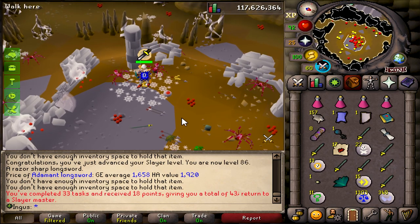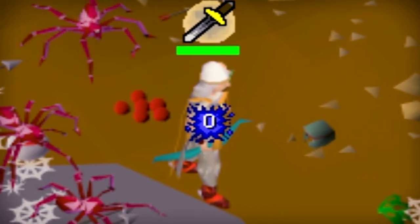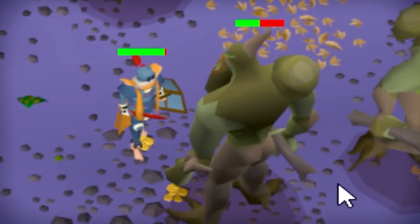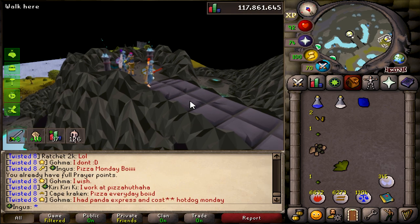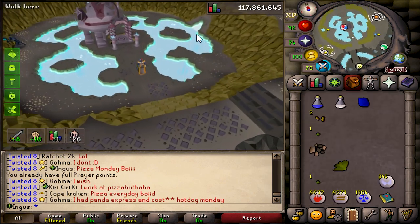And we're done. Can we get an abby demon task? Guys, I'm starting to go crazy. I can't really turn those down — those are good points. It's better, but that's going to take a long time because we don't have barrage. We'll go try them — they're probably good GP. Look at those XP drops. Wow.